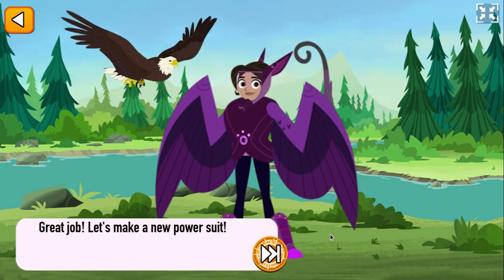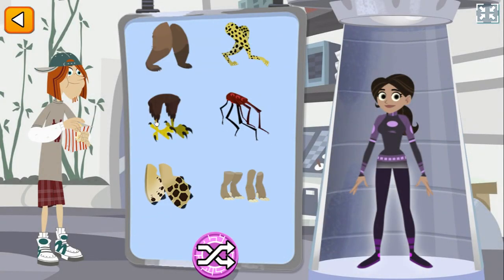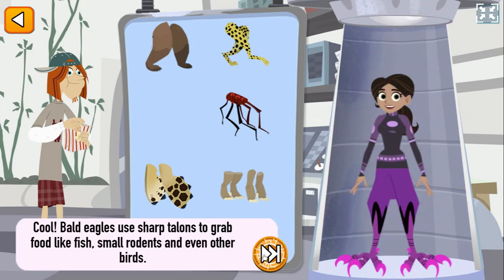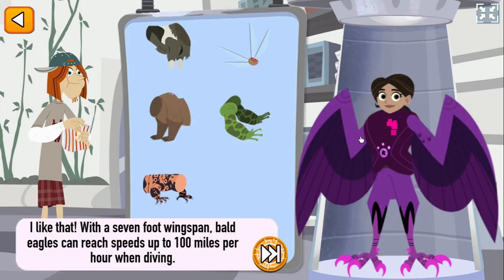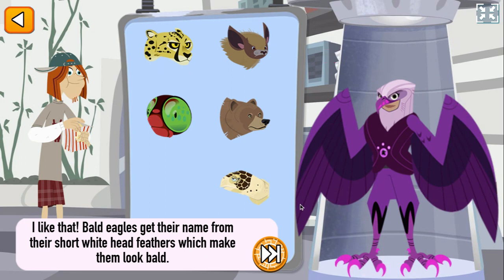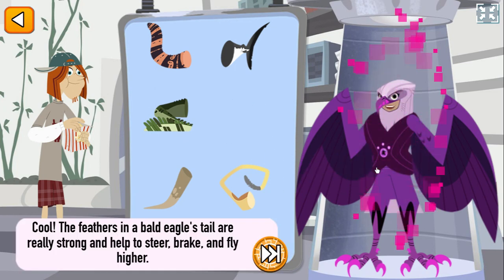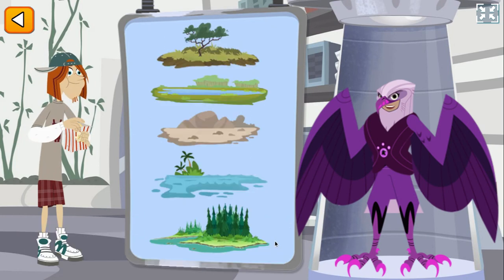Great job! Let's make a new power suit! Cool! Bald eagles use... I like that! Bald eagles aren't really bald — they get their name from their short, white head feathers, which make them look bald. Cool! The feathers in a bald eagle's tail are really strong and help to steer, brake, and fly higher. Great creature power suit!